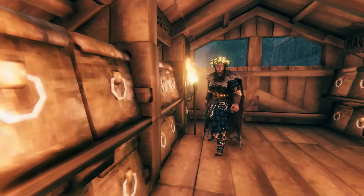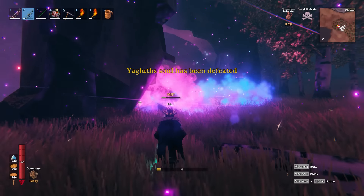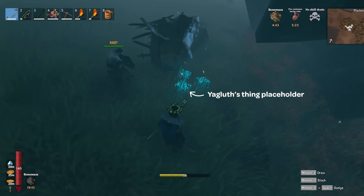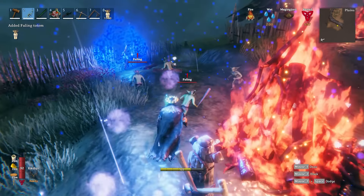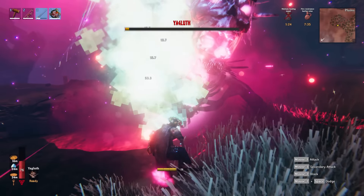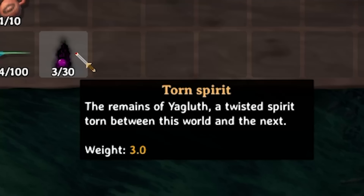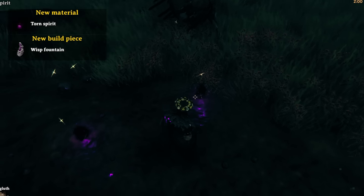The only problem was I couldn't find this thing anywhere. In this world, I'd only defeated Yagleth while in multiplayer, and that was quite a while ago — and I'm not pointing any fingers, but CRIMINAL SCUM. So after I picked up a few more totems, summoned and defeated Yagleth again, I finally got my hands on the special item: three Torn Spirits, which unlocked a new buildable item — the Wisp Fountain.